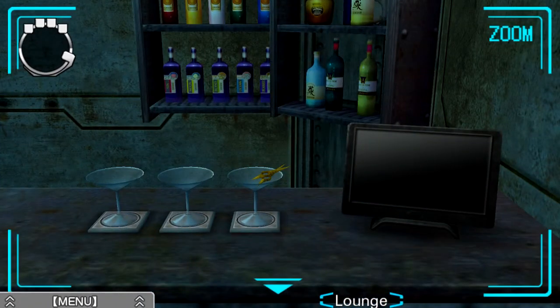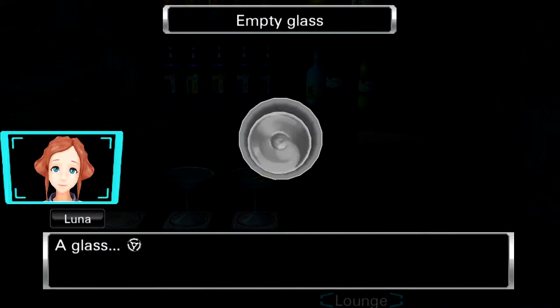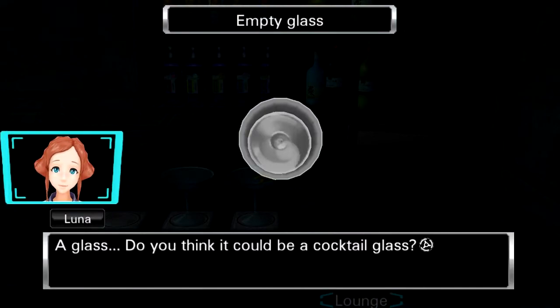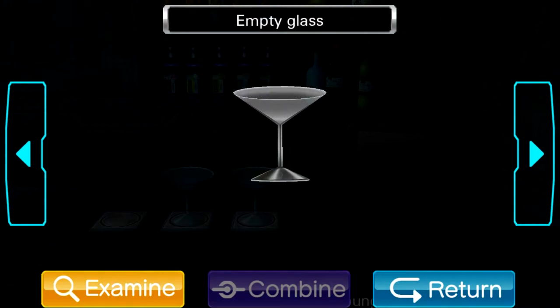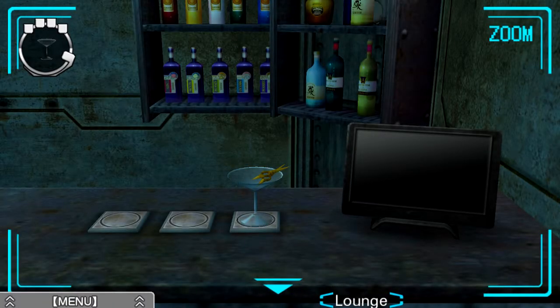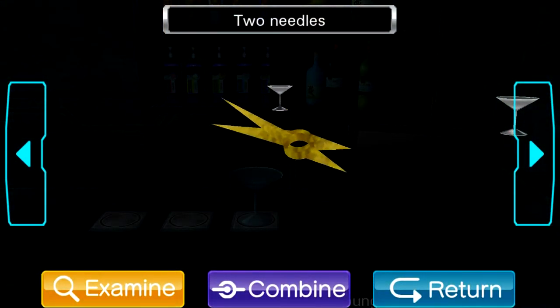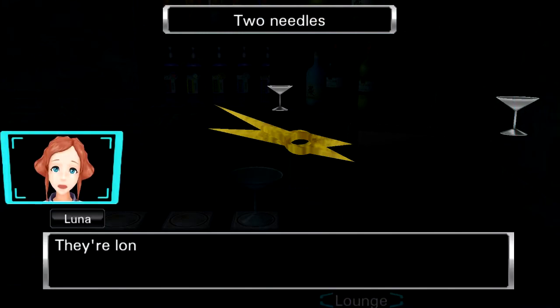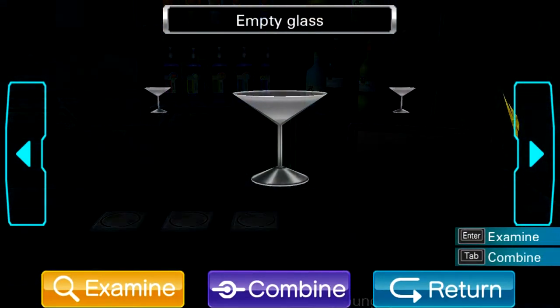Let's take a look at these glasses. So we have an empty martini glass. Do you think it could be a cocktail glass? There's nothing in it. I guess it is a cocktail glass. Reminded me more of a martini glass — I don't actually drink, so not too savvy on these things. We're able to get a few of them. Two needles — they look almost like kunai. Long, thin, pointy pieces of metal. Why are there two of them? That's pretty curious.